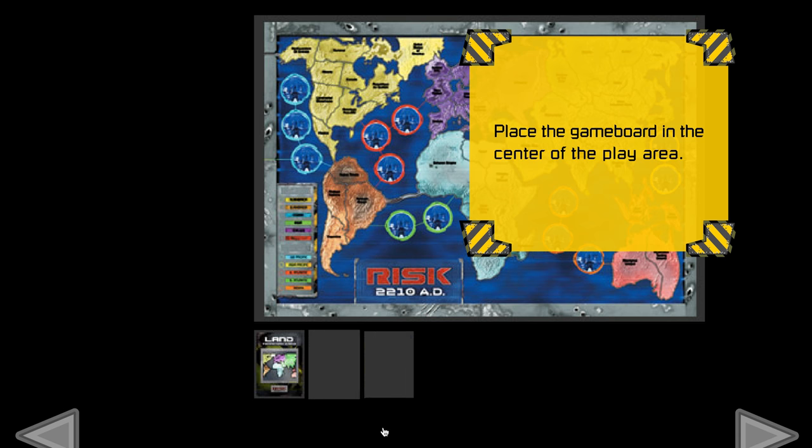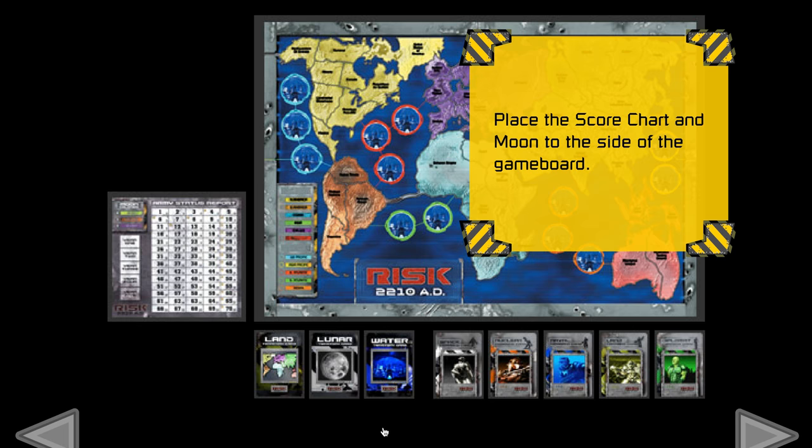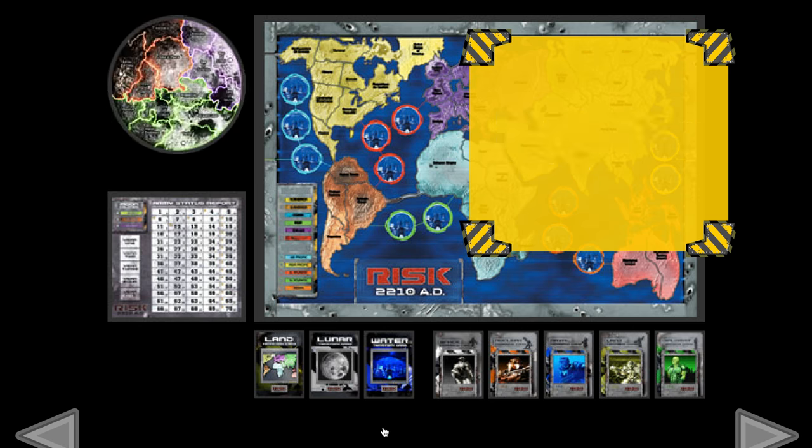The war is about to begin. Let's set up the board. Place the game board in the center of the play area. Place the score chart and the moon to the side of the game board.